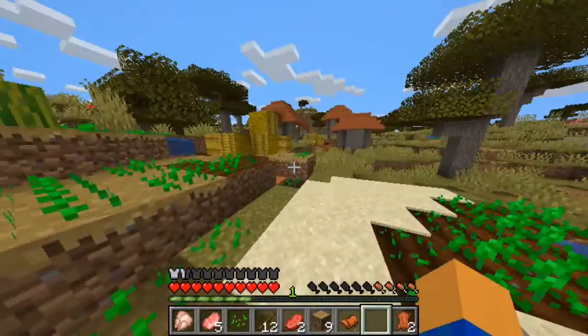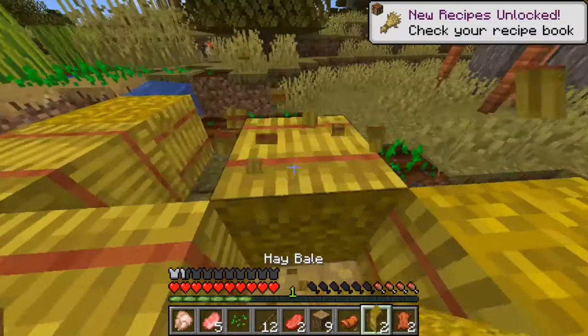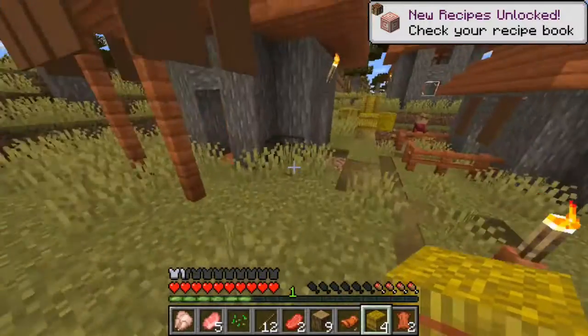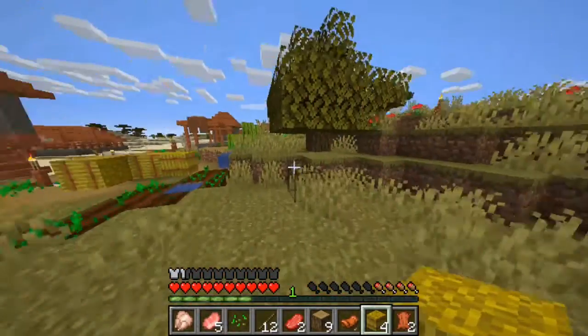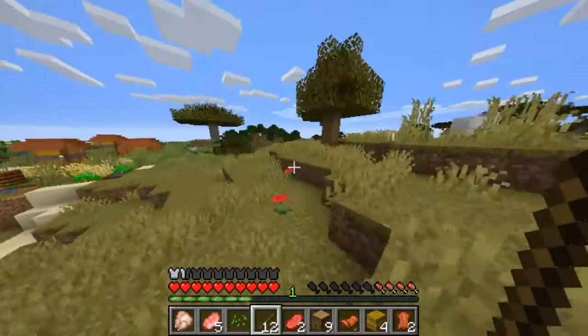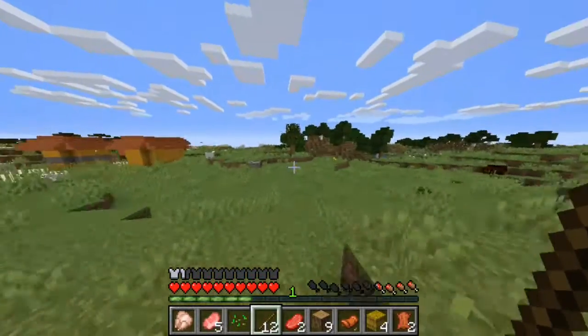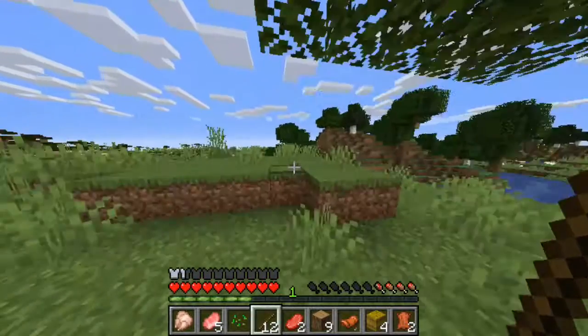Oh hi, Iron Golem. I don't want to touch you, then. There's hay — that's very useful. There's cats. But I don't think I'm going to make my base here. I'll probably make it somewhere in the forest that way. This whole area is surrounded by desert, which is kind of odd.